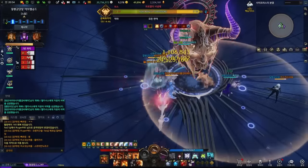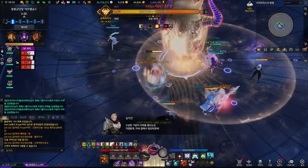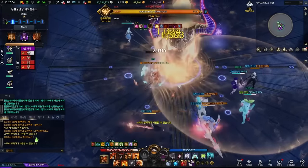Gate 2. Gate 2 requires 1 person in the party to go inside and face Pro Kill one-on-one. Everyone else will be fighting its head outside. If you exit or die the third time, the raid wipes.